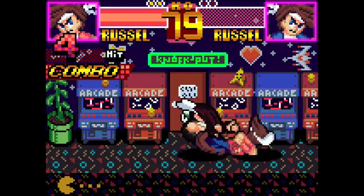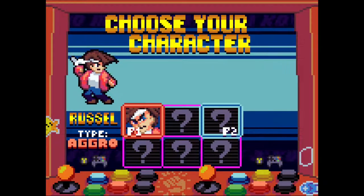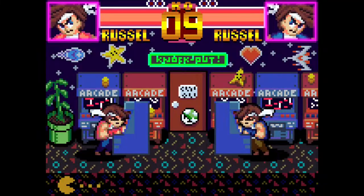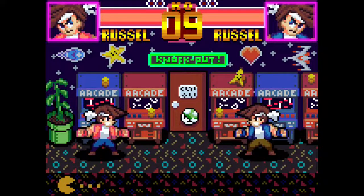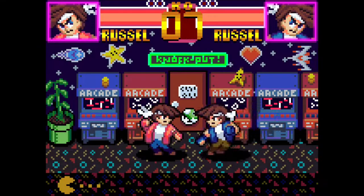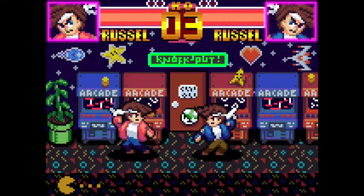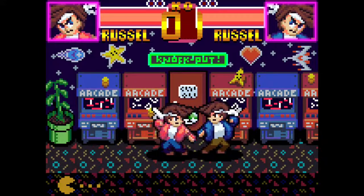I plan to give all the characters the same amount of pre-jump frames, so hopefully I don't have to change that number in the future. I increased the amount to make it easier to perform short hops, as I found trying to do it with only 3 frames was a little too difficult. But Smash Bros. also has 3 frames of jump squat and I can do short hops just fine in that game, so this might be something I have to experiment with.